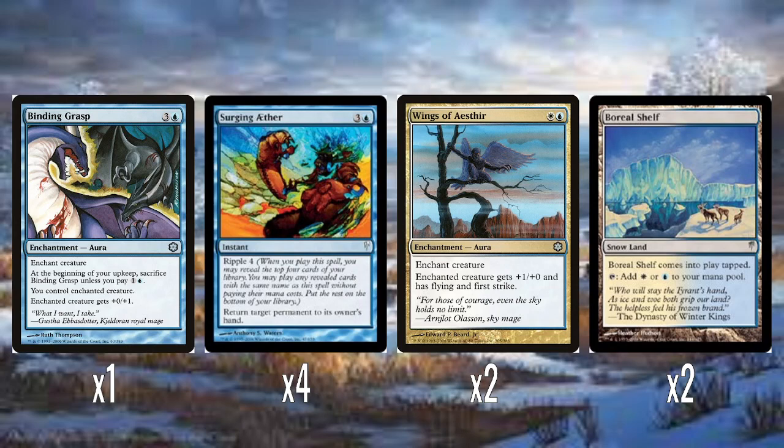Two Wings of Aesir — one white, one blue for an aura: enchanted creature gets plus one, plus one, flying, and first strike. Turns any creature into a pretty decent combat threat. And then two Boreal Shelf — a non-basic snow land that gives you white or blue and comes into play tapped. Perfectly fine.